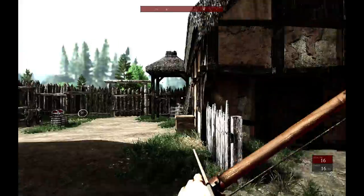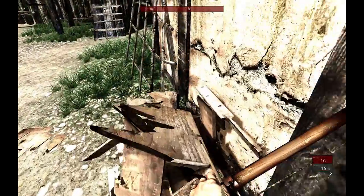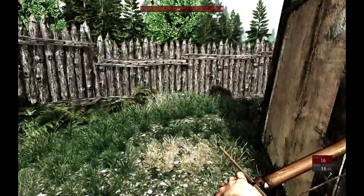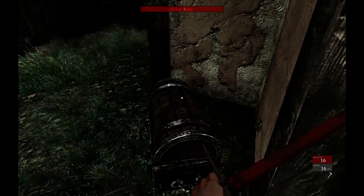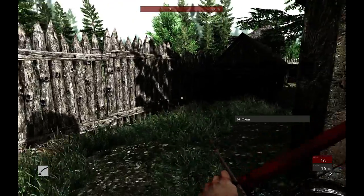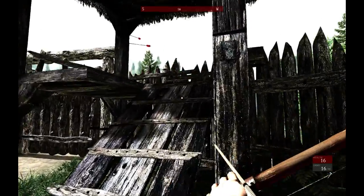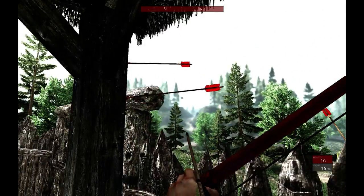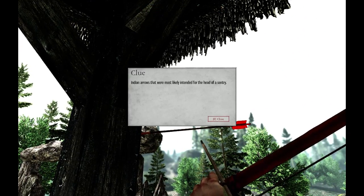Anything back here? Another box — a lot of empty boxes. What's in here? Money, money, money, money, money. Whoops. Arrows. Arrows.